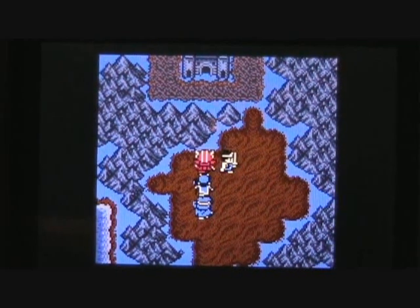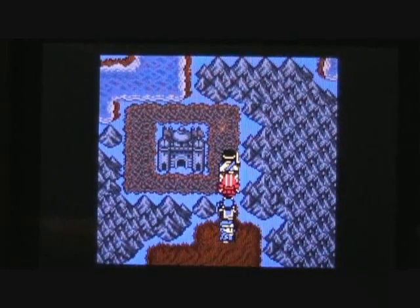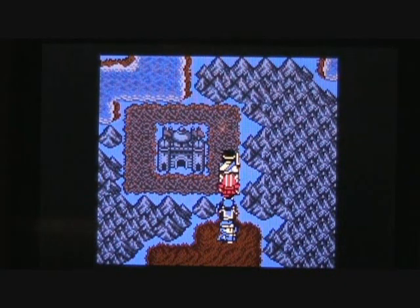Well, looky here folks — we have finally made it. Here we are at Sharlock, the dark fortress of Zoma. What manner of hideous beasts await inside? Has Hero's father Ortega somehow made it inside ahead of him? Will Hero and his friends be able to confront and defeat Zoma and restore peace back into the lands? You can find out in the upcoming final episodes of Let's Play Dragon Warrior 3 for the Game Boy Color. This is Vortex259 — thank you very much for watching today. We'll see you again next time.